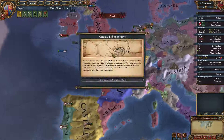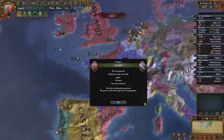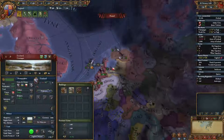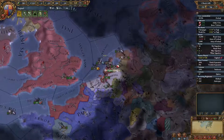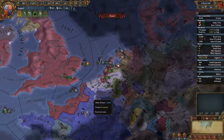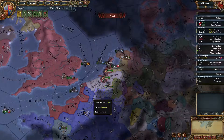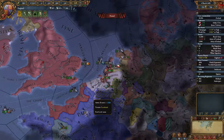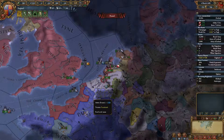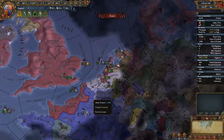A cardinal — through nefarious means. Cardinal bribed — who bribed him? Friesland, you cock-ends. Who are they allied with? France and the Hansa. We won't bother with them.